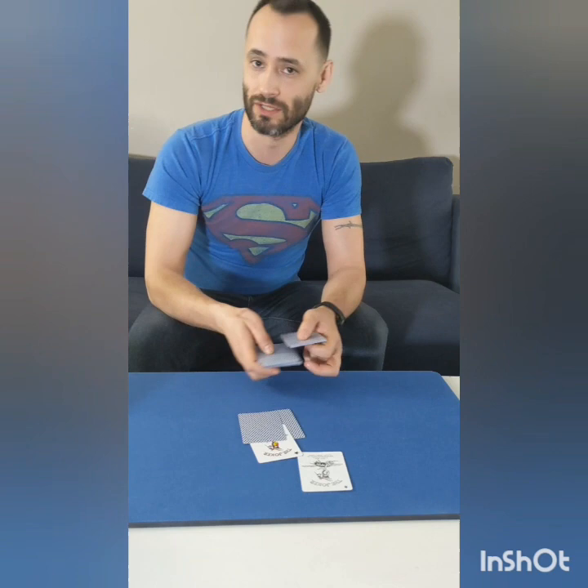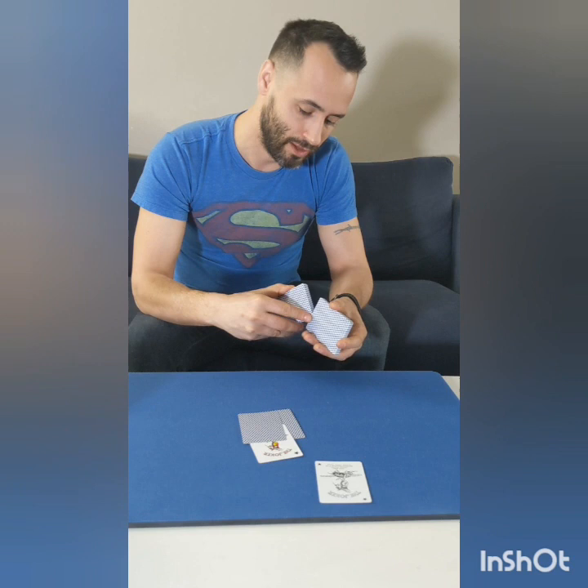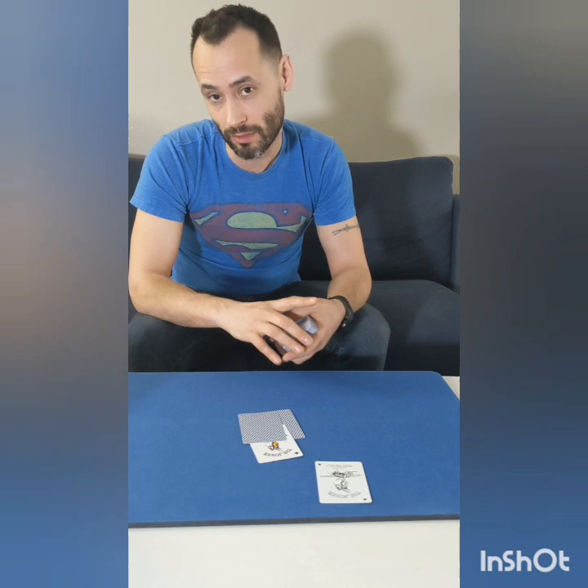So just stick this joker anywhere in the deck — anywhere you like, it honestly doesn't matter. We're going to create a card using the two cards that surround the joker that you put in the deck. Cards have two parts. I don't mean a front and back — they have suits and values. So for example, the queen of diamonds, which I'm looking at on the bottom of the deck here, has the value of a queen and the suit of diamonds. So let's use these cards to create your own card.